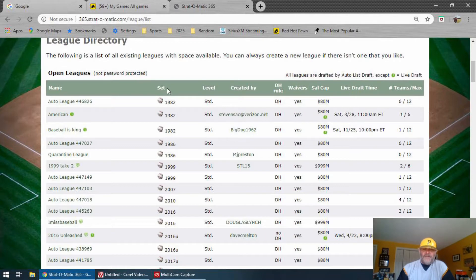Besides the team name, you'll need to choose the level, who created it, whether or not there's a DH rule, whether there are waivers, and the salary cap — that's very important. I have not done any live drafts; perhaps you have more time than me. This over here is very important when I start my team: number of teams and max. Because usually if I'm starting a new team, I want it to start as soon as possible. I don't want to wait weeks or months.